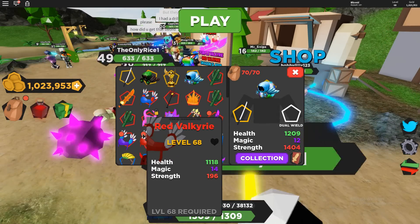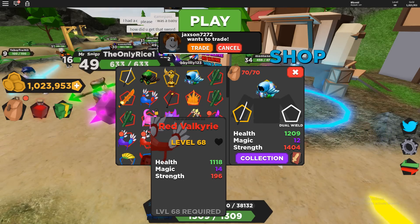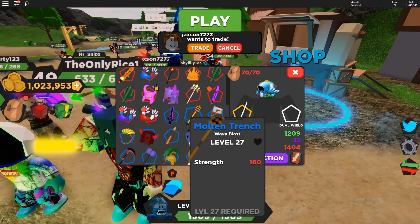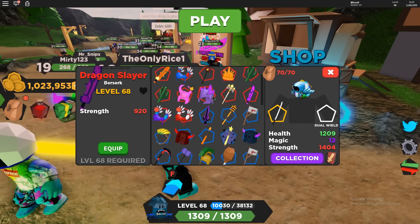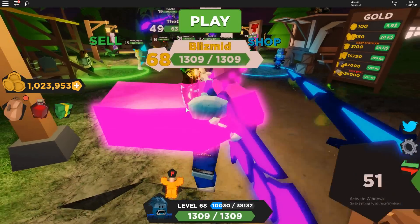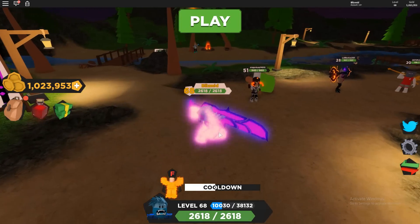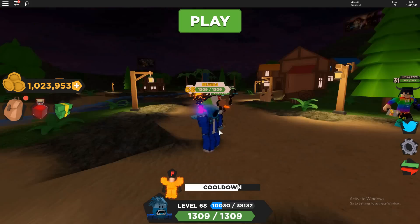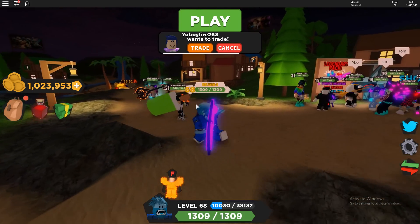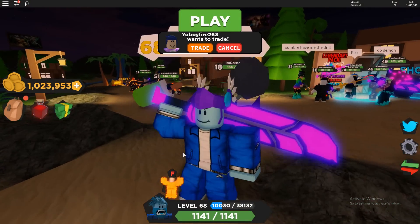For example, 1,180 damage at level 68 - that's actually pretty good for a legendary. You also get the Dragon Slayer which does okay damage, looks really cool, and gives you speed plus extra damage. It lights up which is awesome. I actually really like this pack - it's 100% a good value. Let's put on the purple valk right now - it'll take our health down a little bit, but look at that, it looks pretty cool.